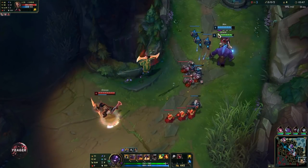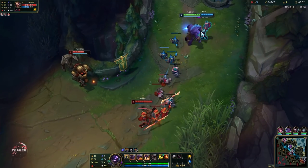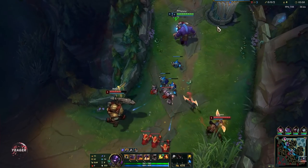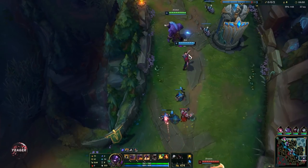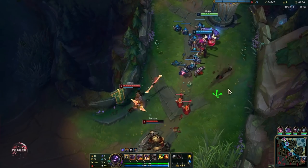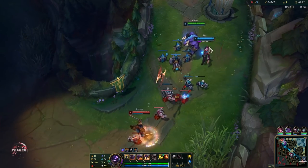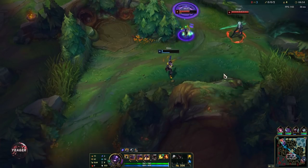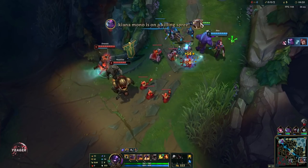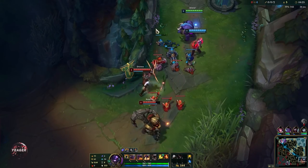You get those stacks when you damage enemy champions and they stack up to five times. Once you have the maximum stacks, when you auto attack an enemy champion they will be CC'd. For runes, you can use Facetrust or Aftershock. Facetrust is very good for engaging, kiting people, and making sure they don't CC you because you get so much movement speed and slow resistance. If you want more tankiness you can go for Aftershock.